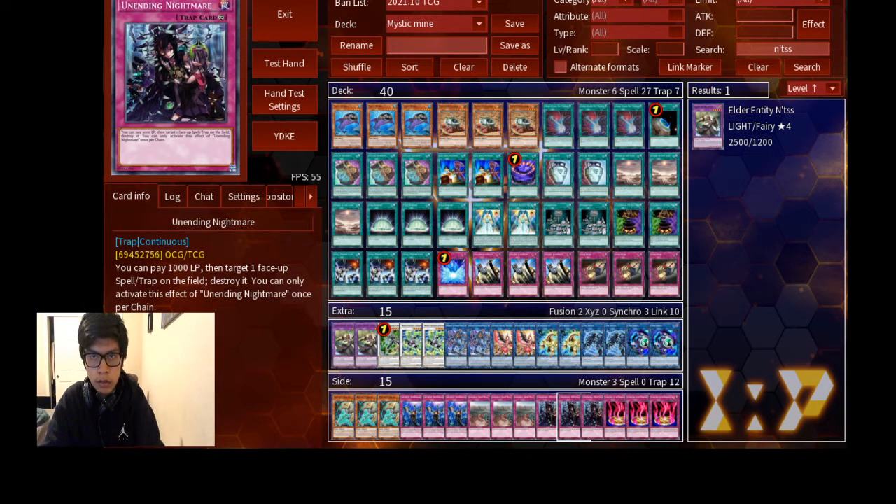Three Solemn Judgment because we want our stuff to resolve, and three Dark Bribe. For the extra deck, you run two Inches, one Omega, and two Pegasus because Dogmatic Maximus is a card.